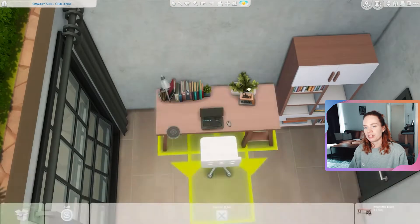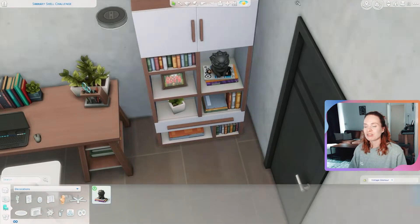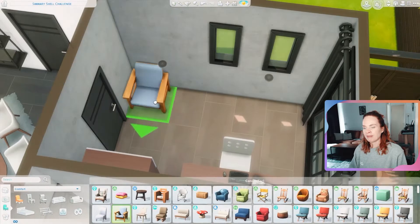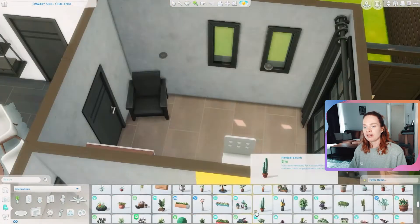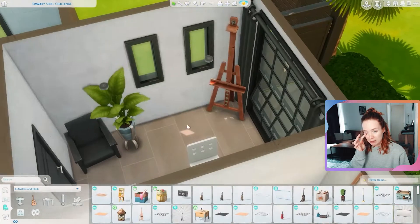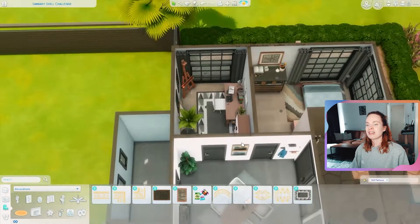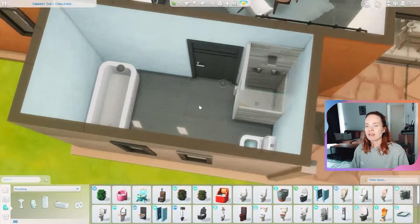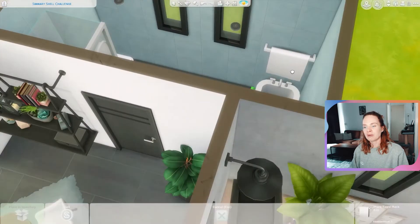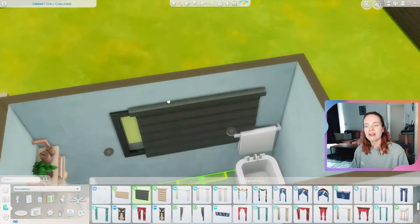For the storyline of this house I honestly didn't really have one — I just felt the need to build a modern mid-century slash industrial house and wanted to try combining these styles. Nothing really came to mind except I imagined a younger couple living here who don't have kids right now but are planning on having them further down the line, at which point they would turn the study into a nursery. If they end up having more kids, they'd move into a bigger house.